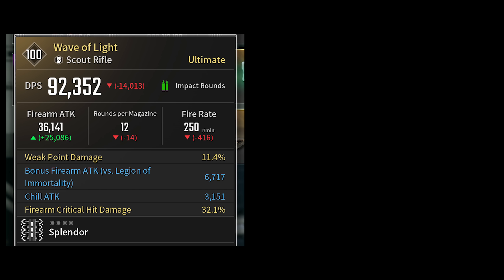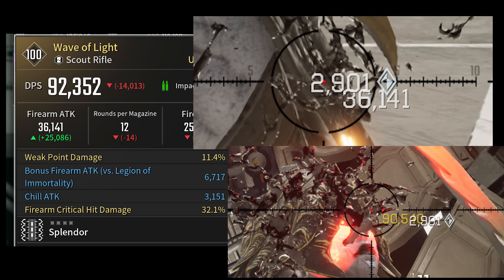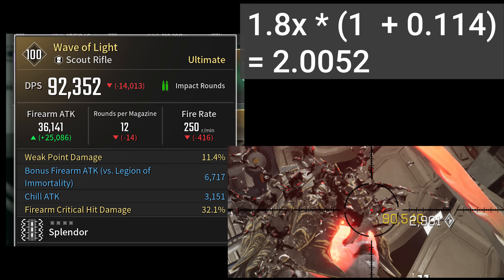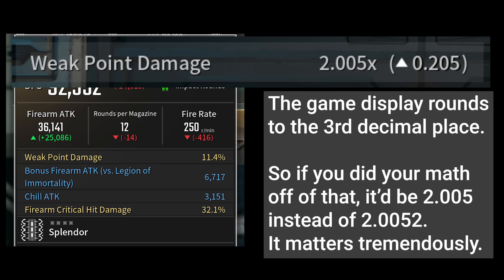Let's give a quick example of the hidden weak point modifier on regular enemies — I'll just use a lab vulgus, level 1 Order of Truth. A body shot deals exactly the firearm attack of 36,141, and a weak point hit will do 90,540. Wave has a weak point multiplier of 1.8, and the weapon roll gives an 11.4% bonus, so 1.8 times 1.114 equals 2.0052. Without the hidden bonus, our damage of 36,141 multiplied by 2.0052 would come out to 72,469 — not the number we see. But if we change the weak point multiplier to add in that flat 0.5 — bringing it up to 2.5052 — our damage does come out to the observed 90,540. Also, do not trust the game display for weak point multipliers, as it cuts off after the third decimal, so instead of showing 2.0052, it shows 2.005.